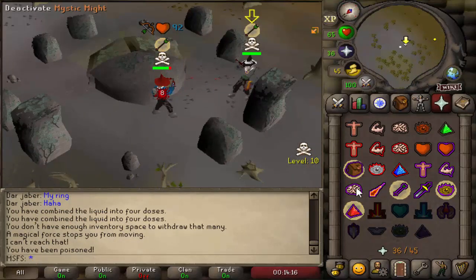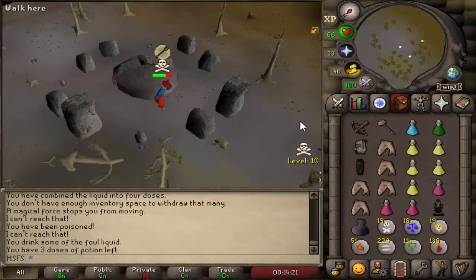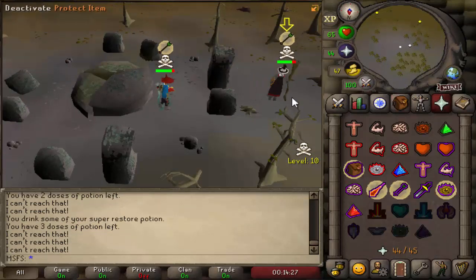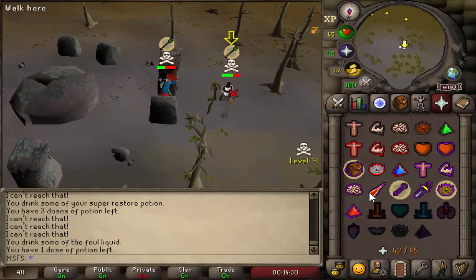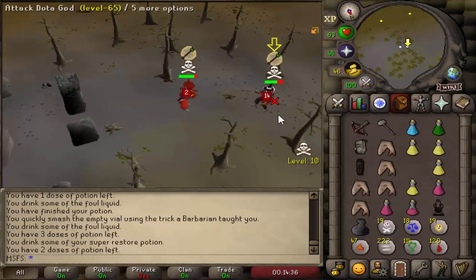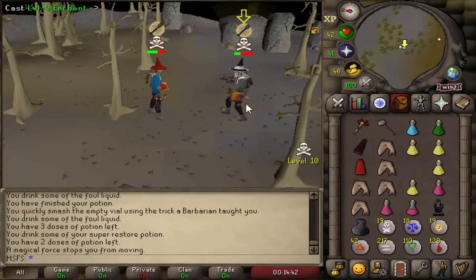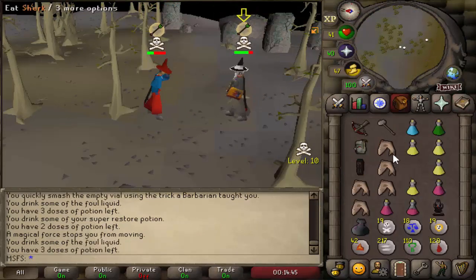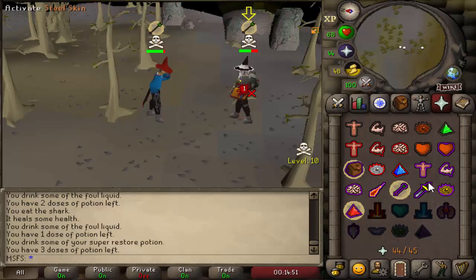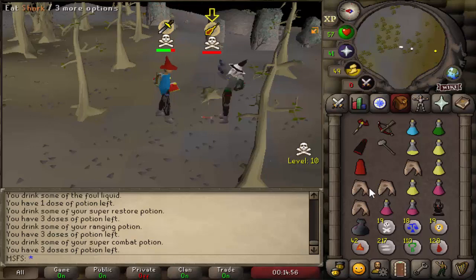Another fight versus the guy we killed for elder chaos robes. Let's catch a freeze - unlucky there. Going for another bolt - he's using emerald bolts which poison me and I never bring anti-poisons on this account. He's got me in a one-way safe spot - very depressing. Drinking some brews, going for another bolt - nice. Catching a freeze, going for a bolt, great range, Zami flaming him. Going in for another bolt, pray mage, into the GM all, dead. 15-18, got him.